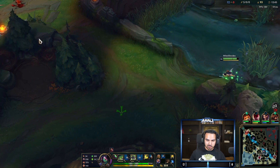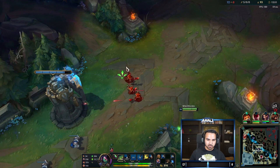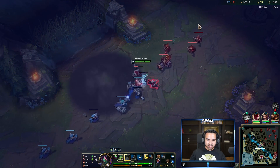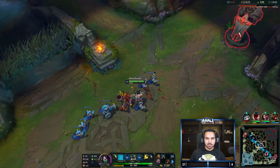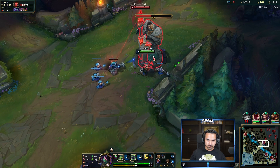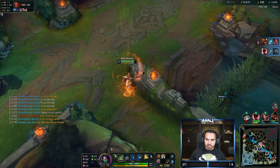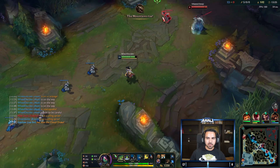If we hug this wall he shouldn't be able to see us unless he had a river ward. In that situation Graves was low enough to kill without needing our E, so we used shroud and then E'd as an escape for a safe flight home. Cloudrake is good — top lane is dead, that's not great. I'm going to use my Rocket Belt just to shove this wave really fast.